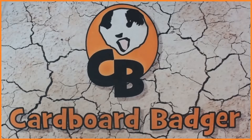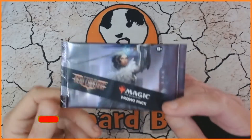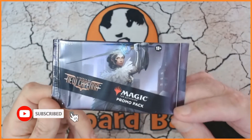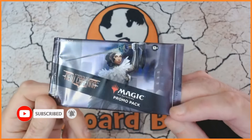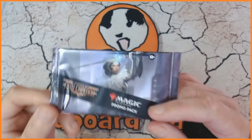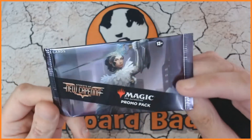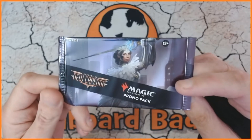Hello cardboard lovers, it's Cardboard Badger here. I hope you're doing well. Today we have one final pack of Streets of New Capenna — a non-foil promo pack. What are we gonna get? Are we gonna get a planeswalker? Are we gonna get the Bootlegger? The lands are still good as well, so you never know what on earth we're gonna find in here.